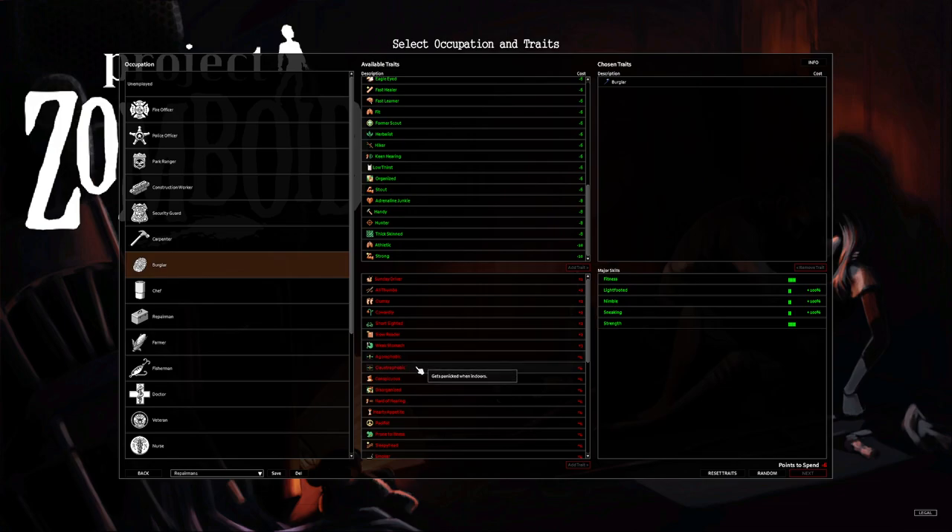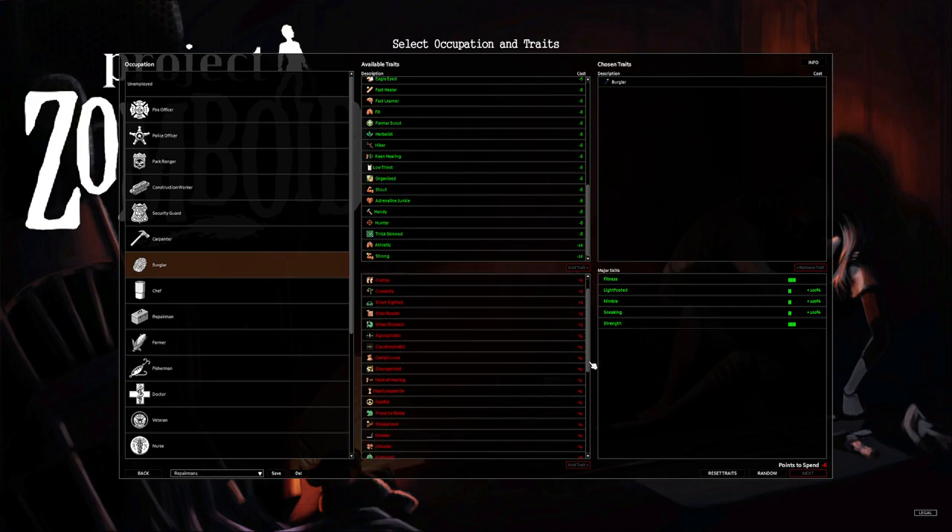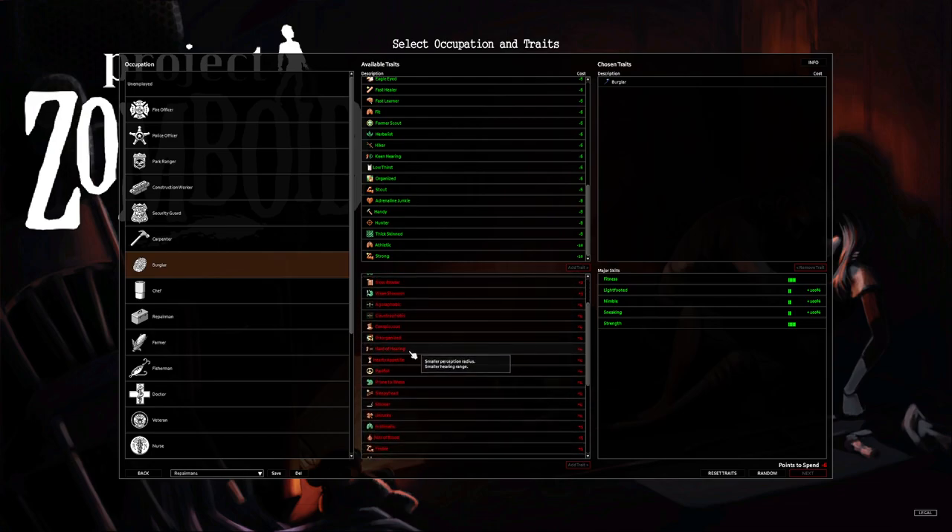Conspicuous goes into my builds — you're more likely to be spotted by zombies, but I really don't care if they see me, so give me the four points. Disorganized decreases container inventory capacity — I usually struggle with inventory weight as a hoarder, so I'd skip that.